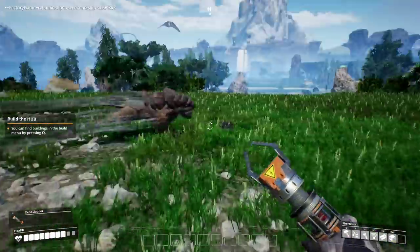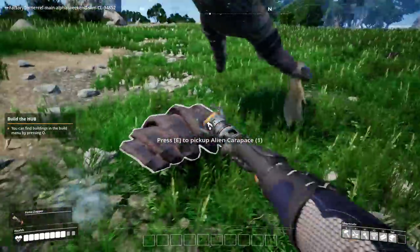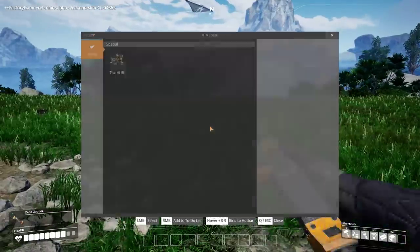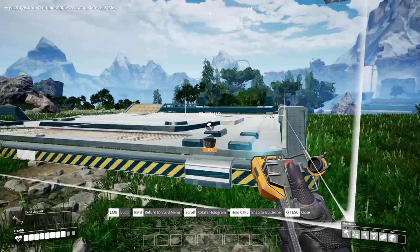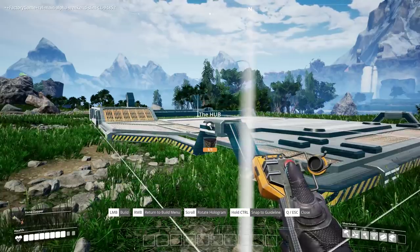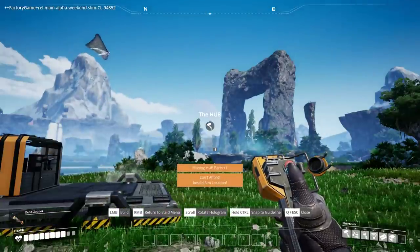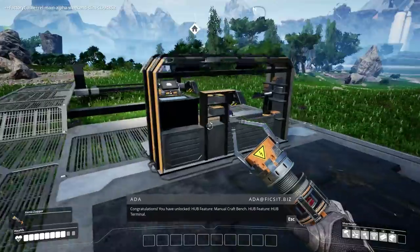Fucking DICK! Come here! It's a baby douche lord. Build menu is cute — hit the hub — Jesus! It's bloody big! Look at that thing! Please give me a sniper.